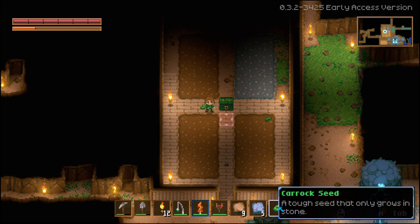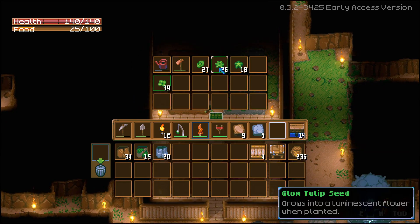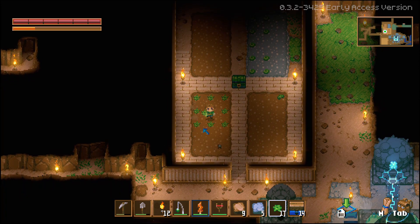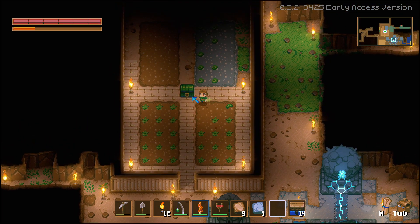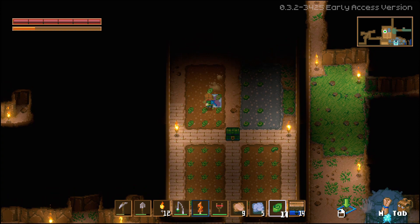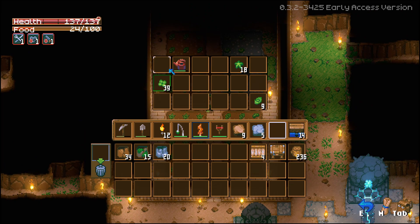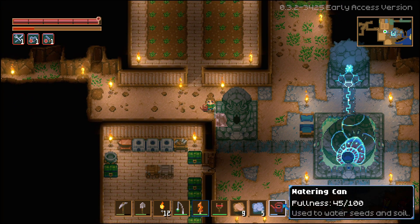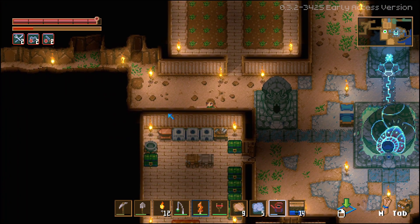We don't need this anymore. Carrot seeds — we can put those there. Glow tulip — we'll grow these. Might as well put them on my bar. And we have more space to grow the heart berries. You might notice I've changed some of the base — I'm going to be changing a lot of this. I want to move things around. I wish I could move these because they're in a horrible position.